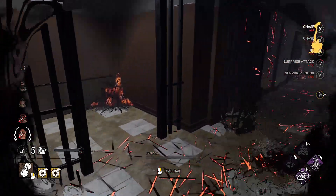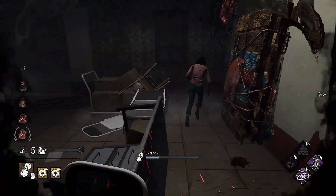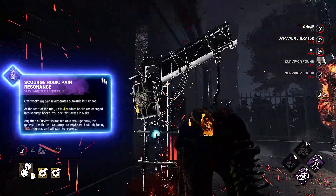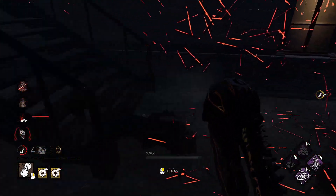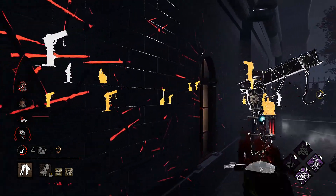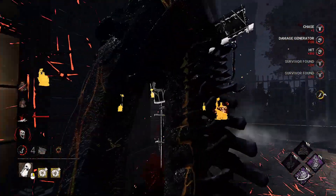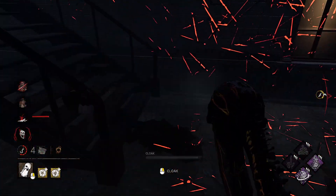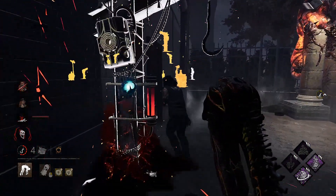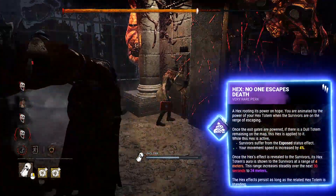When you down a survivor, gens in your area get damaged because we're still using Jolt. But what about gens on the other side of the map? That's where Pain Resonance from the Artist comes in. It will explode the gen with the most progress, and it works very well for regressing far gens while you're busy in chase. To make it work you need to hook survivors on the hooks highlighted in white. And again, if you haven't won before all gens pop, NOED is there to finish the game.